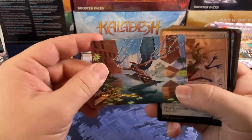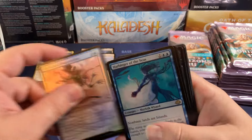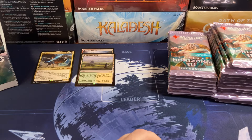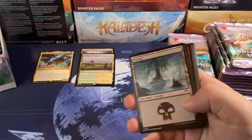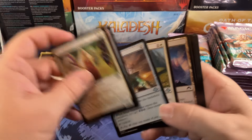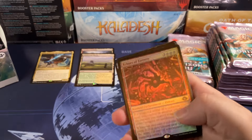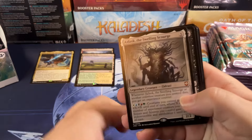We got a signed art card — the crowd jumps up and down for joy. Not really. Harbinger of the Seas. We're about halfway through the box with only one mythic and two fetch lands — this is not going the way we want. Flare of Duplication — so we've got the red flare now, and we already had the green flare. Two flares. I think the flares have potential. Also Echoes of Eternity and a dull rare.